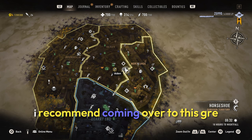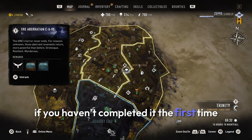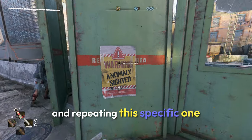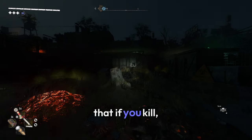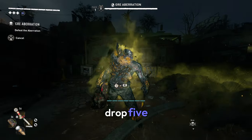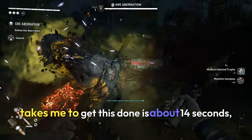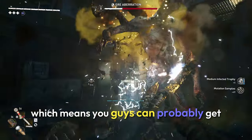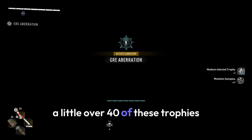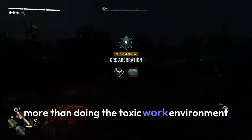For the rare trophies, I recommend coming over to this GRE Aberration or Anomaly if you haven't completed it the first time, and repeating this specific one. In this one, you get two goons that, if you kill them, drop 5 rare trophies each. The amount of time it takes me is about 14 seconds, but I'm sure you can do it faster — meaning you can get a little over 40 of these trophies per minute.